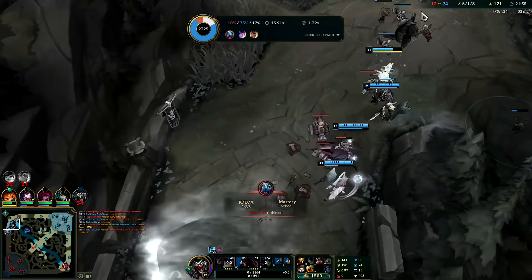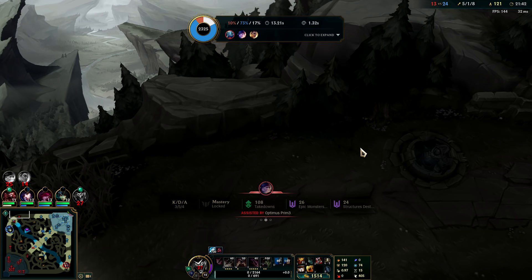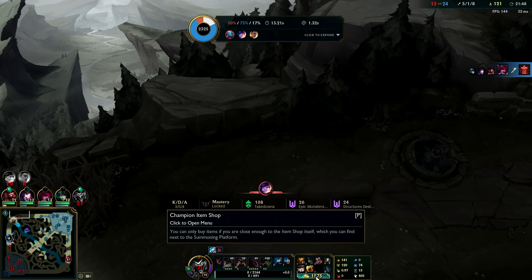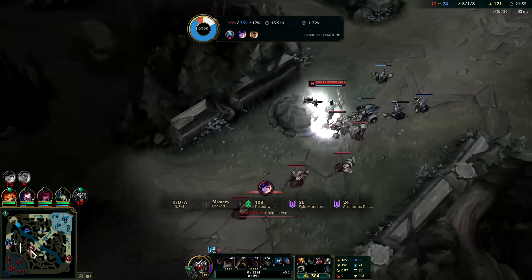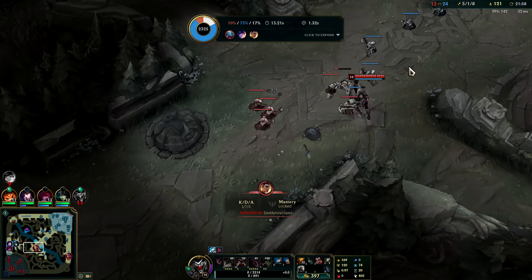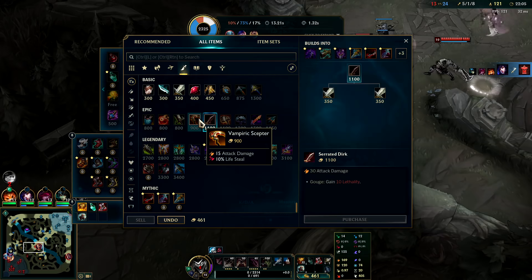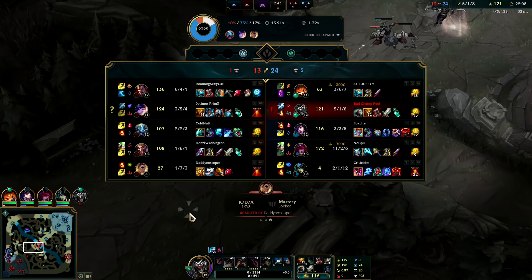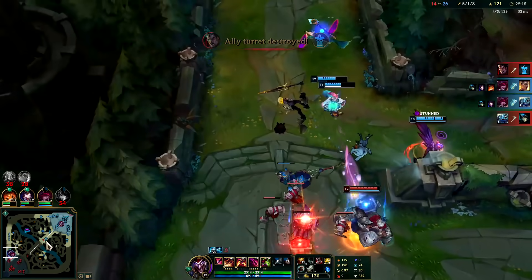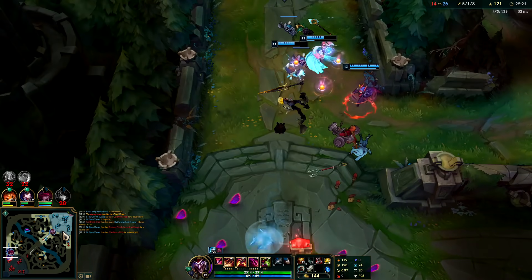That's one nice thing about tank Shaco — if you go full assassin Shaco and get hit by one CC or are out of position, you can die really easily. With tank Shaco you take so much aggro because you're able to survive for several Q cycles. We have our Titanic now. We'll go for Steraks Gage, and then we can get Executioner's Calling. Collector is insanely good on Shaco whether you're tank or assassin. Against their team, I kind of just want Executioner's right now — they have Darius healing, Draven with healing items, and Nunu's Q heal.